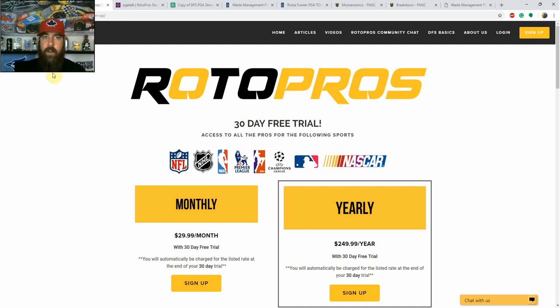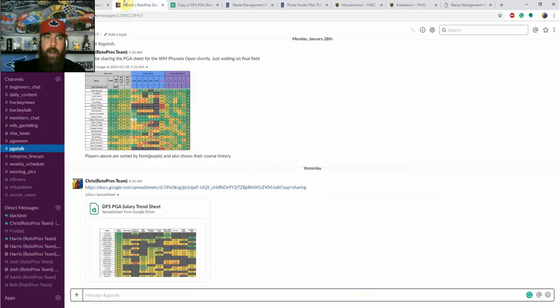The subscription gives you access to all our articles and to our community Slack chat. We've got different channels set up — this is the PGA one. Throughout the week and leading up to lineup locks, I'll be in there answering questions and providing stats and trends. We also share industry-compliant skeleton lineups in the chat, which gives you a look at our core, and our experts will help you fill in the open spots.